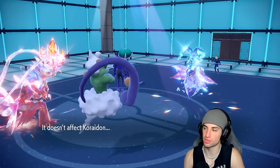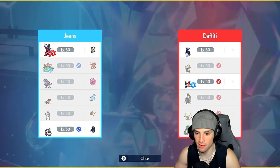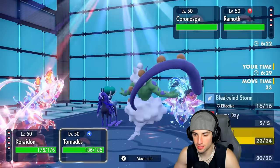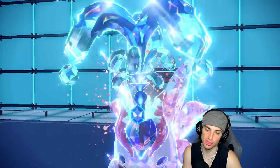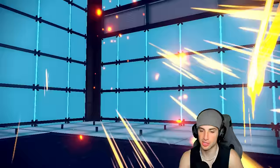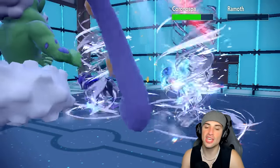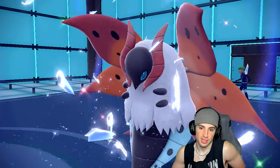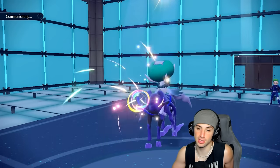They go Rage Powder — so Collision Course was the right call. Collision Course flies into Rage Powder, does great damage. Bleakwind Storm needs to KO — thank you Bleakwind Storm! Give me a speed drop on that Calyrex — we don't get it, but we get rid of Volcarona. Calyrex probably going for Calm Mind, looking to boost. It's looking to boost — could Protect next turn. I might just want to rip Flare Blitz into it.